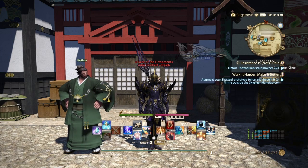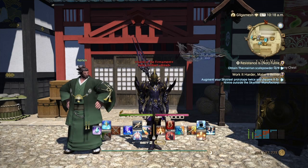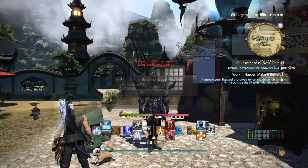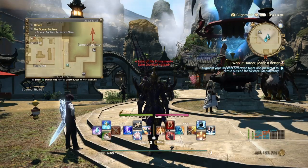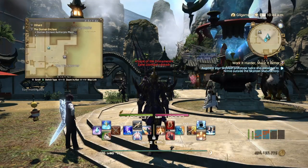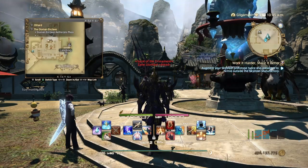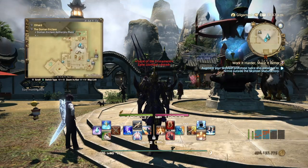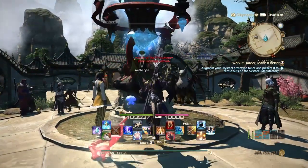We're going to go over to the Doman Enclave, because that's basically where we're going to access the island. Here we are in the Doman Enclave. Right here at the Ferry Docks we have the landing area, which you're going to be taking to get to the island. Once you have access to the island, you want to attune to all the Aetherytes in the Doman Enclave — this will unlock the ability to teleport straight there.